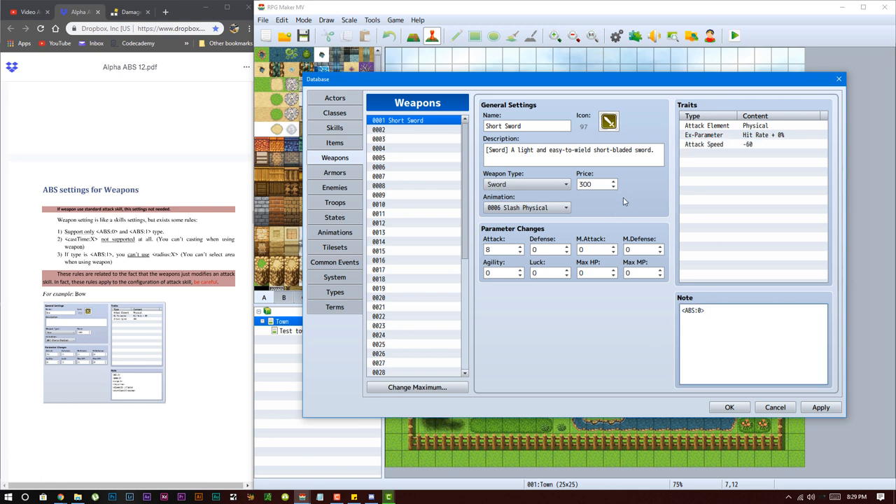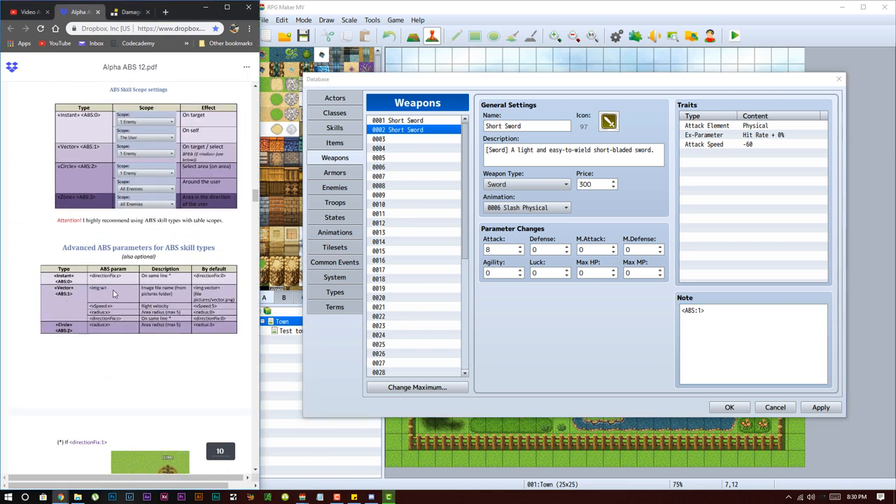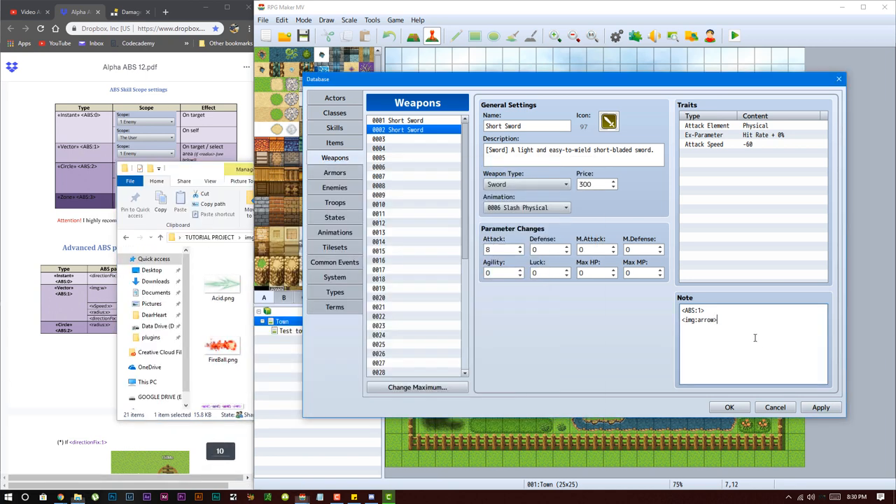After you set ABS to zero you can leave everything else default or change it as you would in the default battle system. Next, for ranged weapons, change the ABS value from zero to one. Ranged weapons are based off of the vector, so that's ABS one. You can also change the image to whatever you want — for example, 'arrow'.